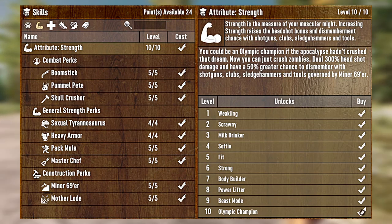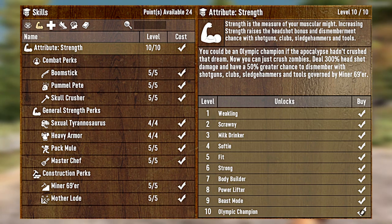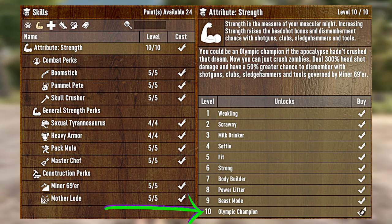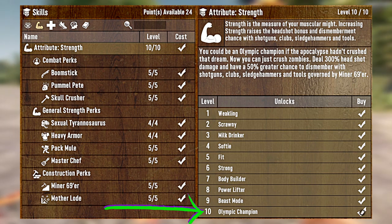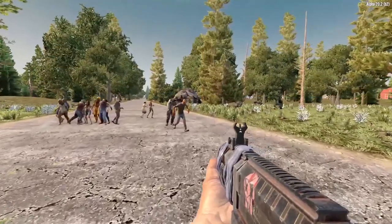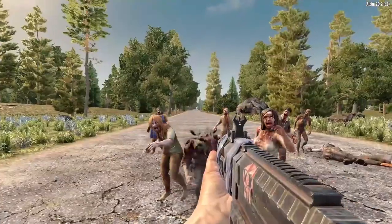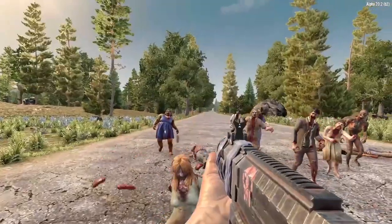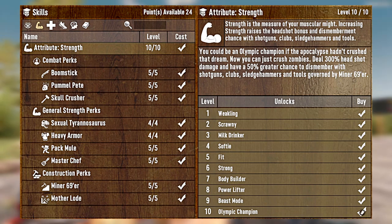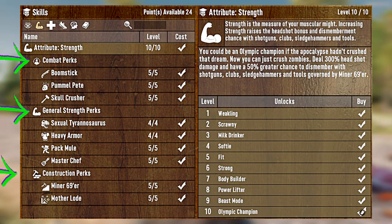Strength is the measure of your muscular might. Increasing Strength raises the headshot bonus and dismemberment chance with shotguns, clubs, sledgehammers, and tools. The Strength Attribute has 10 levels, and if you max this bad boy out, you will deal 300% headshot damage and have a 50% greater chance to dismember with shotguns, clubs, sledgehammers, and tools. There are also a list of perks governed by this Attribute. By pumping points into the Attribute itself, you open up higher levels of these perks. The Strength Attribute is broken up into three sections: Combat Perks, General Strength Perks, and Construction Perks.